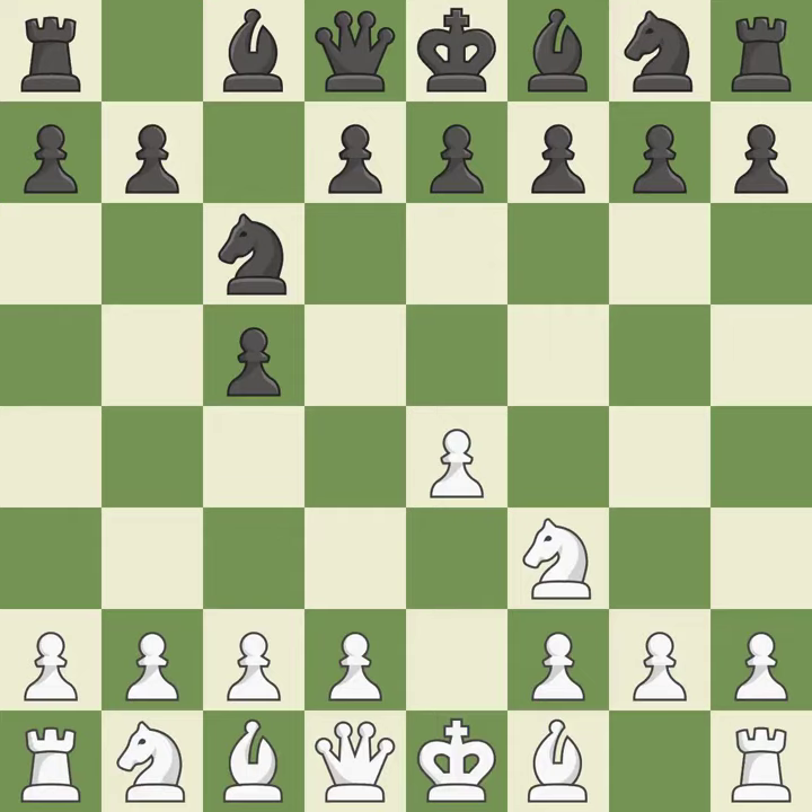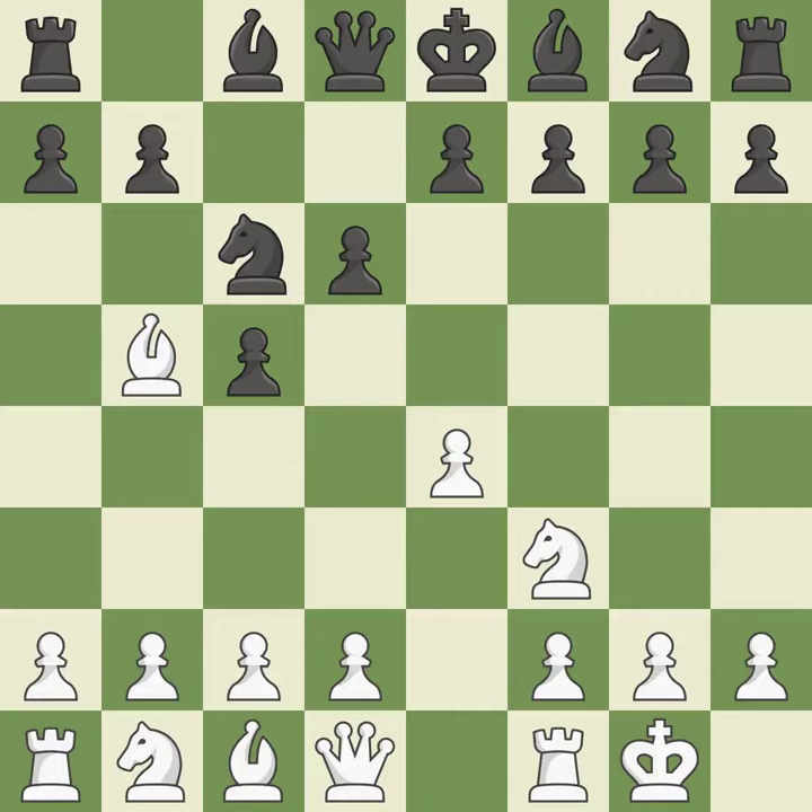NC6 aids in maintaining control over the D4 and E5 squares. BB5 engages in a knight on C6 attack while getting ready to castle kingside. D6 controls the E5 square, supports the C5 pawn, and allows the light-squared bishop to develop. Castling gets the king out of the center and activates the rook.